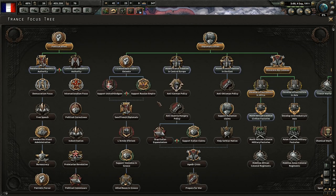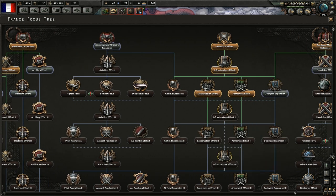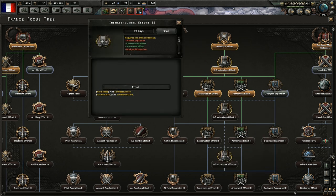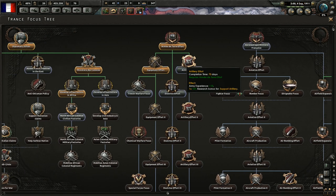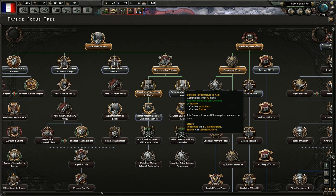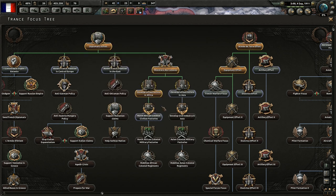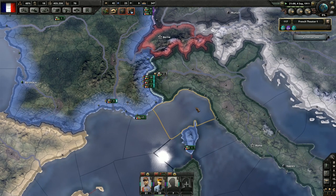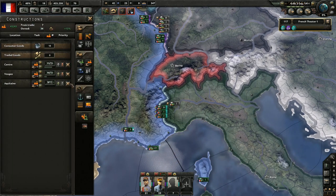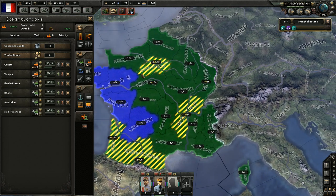That was national focus. What do we want next then? We still got a few months before we can go for infrastructure effort — we need to wait until January. North African colonial civilian factories — yeah, that's useful, let's grab that. More civilian factories are always a good thing. Speaking of civilian factories, we are almost done with our queue. Let's remove the last one and get started on some military factories, because we need those badly.